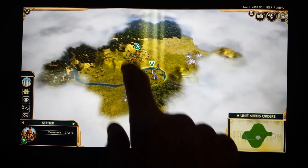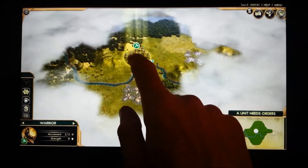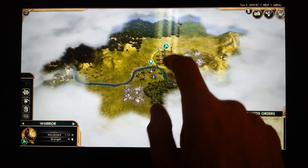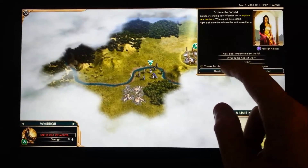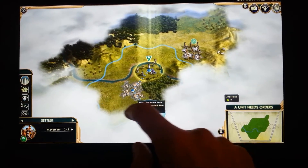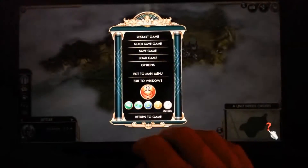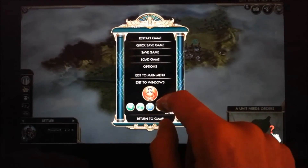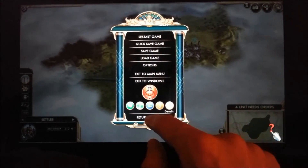We can choose our units. Drag to move. We can press three fingers to bring up the main menu.